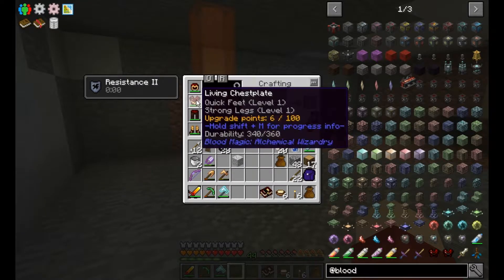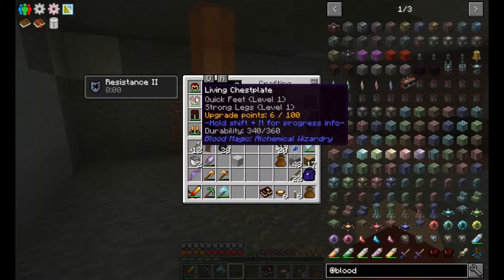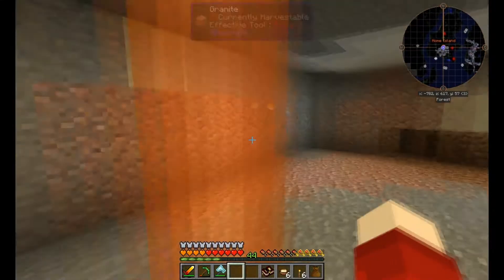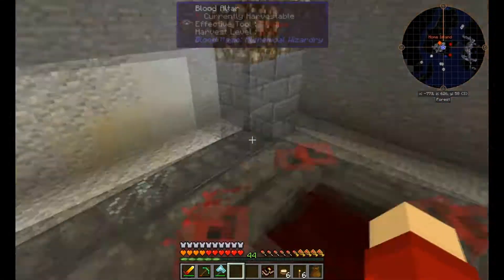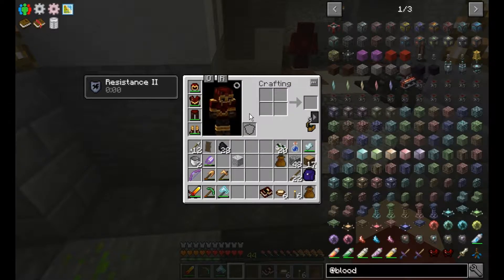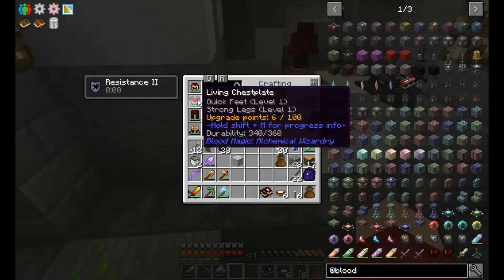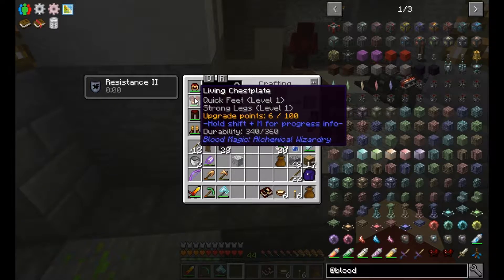We got 100 out of 100 for Quick Feet and 93 out of 100 for Strong Legs. Quick Feet is a speed modifier; Strong Legs is a jumping modifier. At the moment I can jump one and a half blocks. I'm hoping that once I have it completed I'll be able to jump two blocks, but one and a half is still pretty nice — means I can jump over fences and things like that.